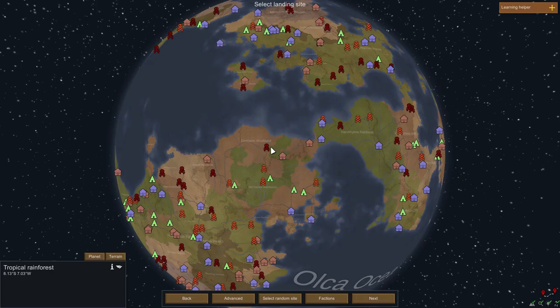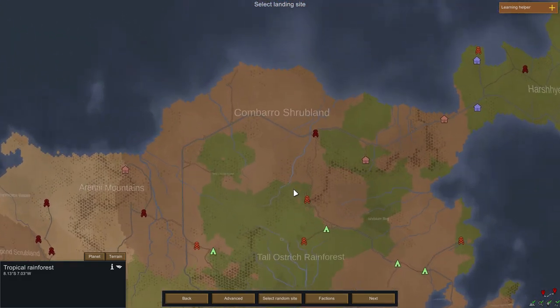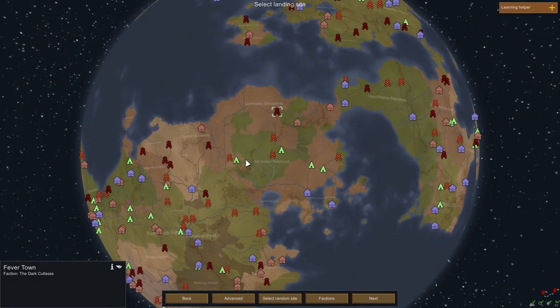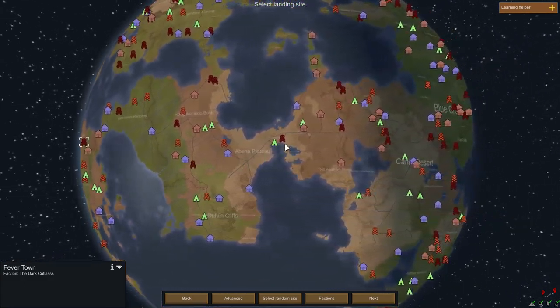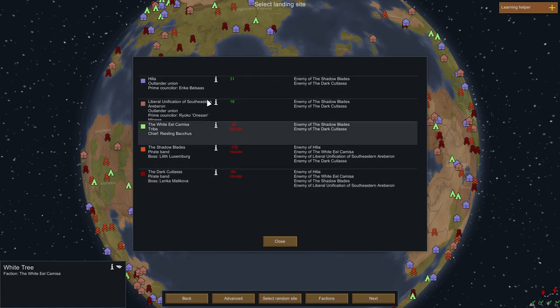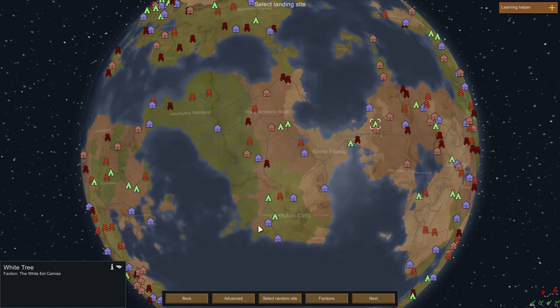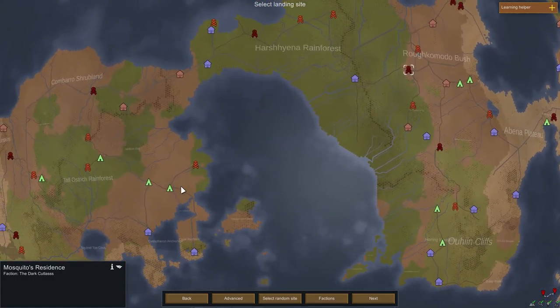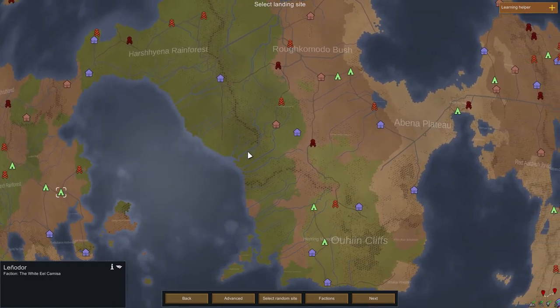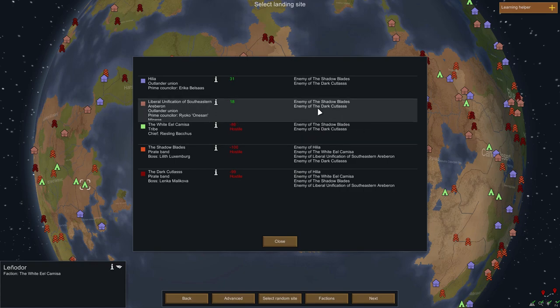This is our planet — as you can see, it is the entire planet. These small icons indicate other colonies or factions. The ones with skulls are pirate camps and bandit camps; the others are just colonies. If we click on Factions, we can see the different factions and who they are enemies with. The White Eel faction is hostile, while the others are a little more friendly.